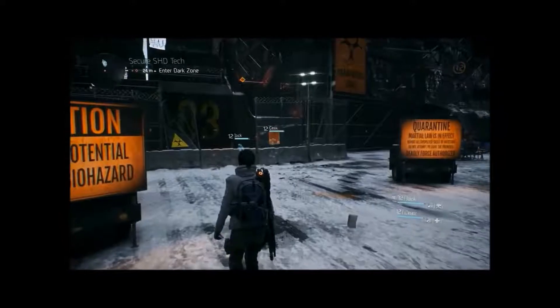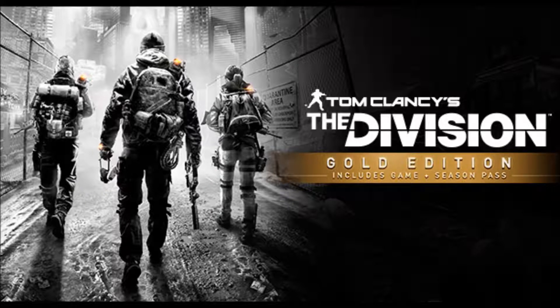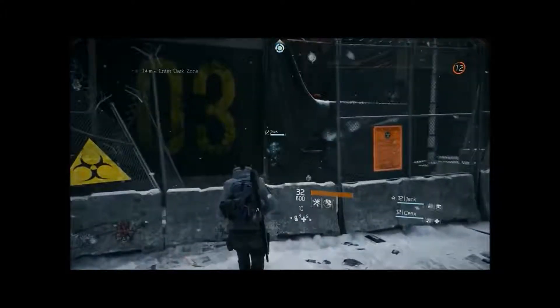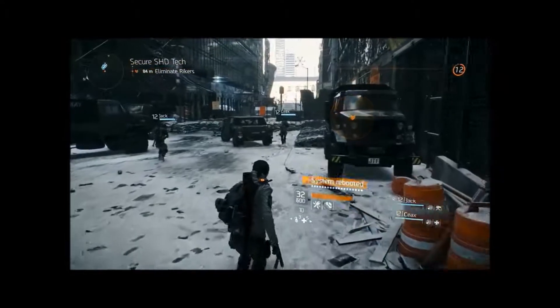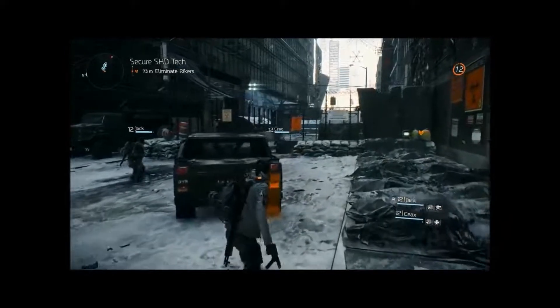The second edition available for pre-order is the Gold Edition. This includes the game, the season pass, and an exclusive National Guard gear set. As of right now, the National Guard gear set is exclusive only to the Gold Edition. That will run you $129 Australian on PC via Uplay — it is currently not available to pre-order on consoles in Australia, only within the US on the PlayStation Store and Xbox Live store. You also get the season pass, which gives you a year of expansions and exclusive benefits, with more details to be revealed soon.